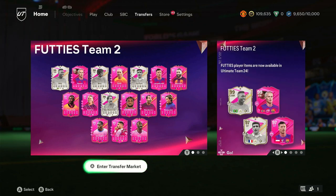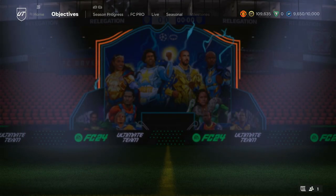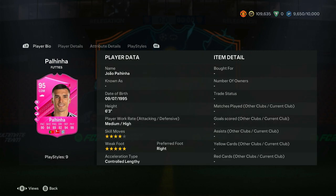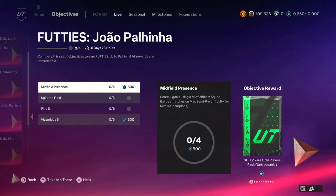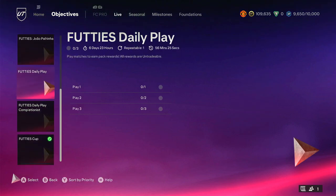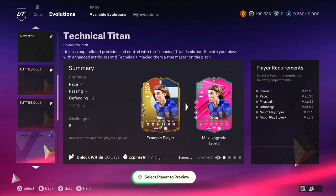First thing we've got to do is check everything that's come out, so let's go check objectives. The first thing we have is a Footie Gel Palina - four star, five star, six foot three. Palina looks amazing in objectives and is pretty simple to do. That's it for objectives, so let's head over to evolutions.